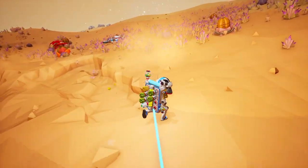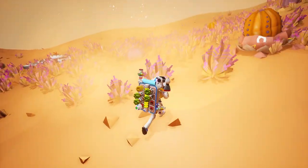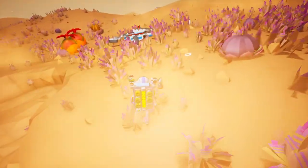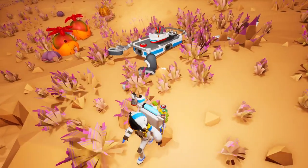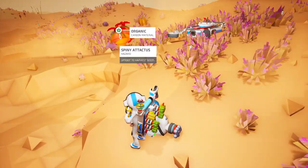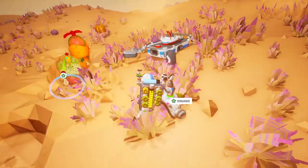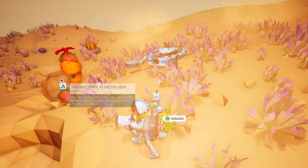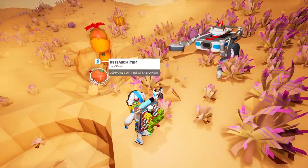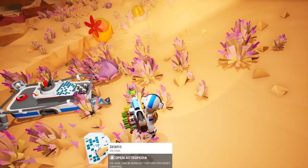What do we got over here? You're a research pumpkin. And over here we've got — whoa! That scared me. Holy moly. A spiny attack — Attackus? You're gonna have to go. Sorry. Research item. That is definitely a way to die.